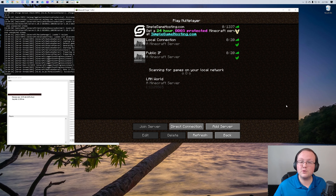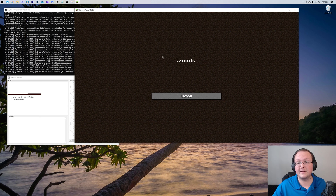Your friends have to join the server via your public IP. You don't — you could use the local connection we made earlier and that would work just as well. But we're going to go ahead and join via our public IP.